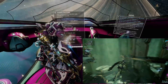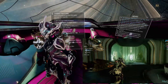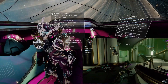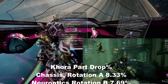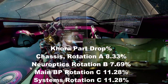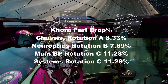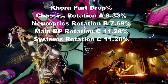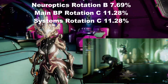None of them are particularly high drop rates. The highest are the Main and the Systems at 11% each. This works a little bit similarly to Survival in that you need to kill enemies to extend a timer, and every two jumps you'll see the rifts that open up and obtain a rotation. So you're going to need to do eight stages to get a full set of rotations in. According to the wiki, you're going to probably end up running this about 30 times to get all of the Korra parts on average — and that's average luck, so this could take a while.